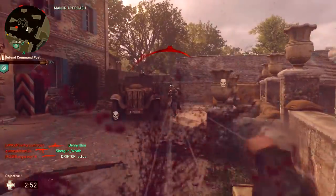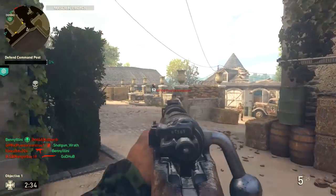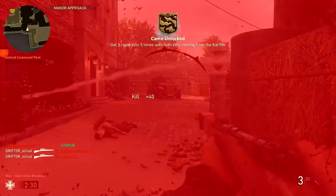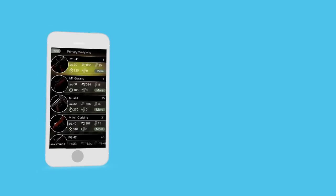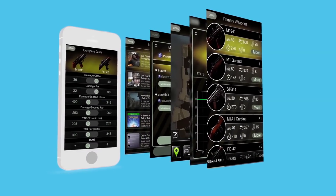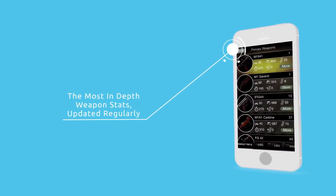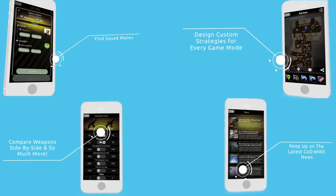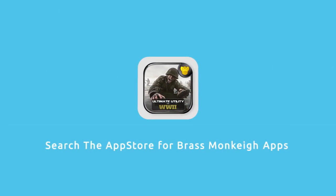That's all for this episode of In-Depth. I hope you enjoyed it and learned something useful. If you did, don't forget to like, favorite, and subscribe. Drifter out! If you want all the weapon stats for World War II in your pocket, look no further than the Ultimate Utility App by Brass Monkey — available on iOS and Android. There are links in the description, or you can search for it in the App Store.